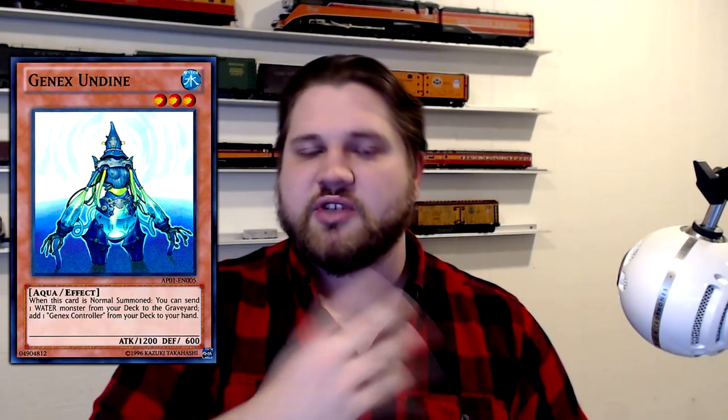That is the Gen X Undyne package — explaining to you what you do with it, how you utilize it, what the benefits are, what the pros and cons are, as well as showing you two different combos. I'm going to show you one that's a TCG territory combo with Summon Sorceress, which is a Gumblar for 4 combo that Undyne enables just as much as Venus does, making it super valuable for the deck, as well as showing you a combo you could do in other territories like Latin American areas or EU where Summon Sorceress isn't legal.